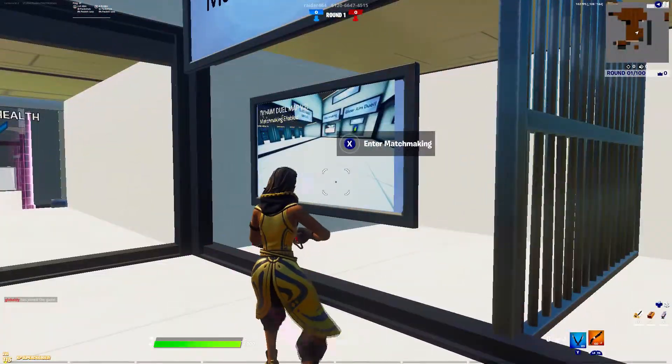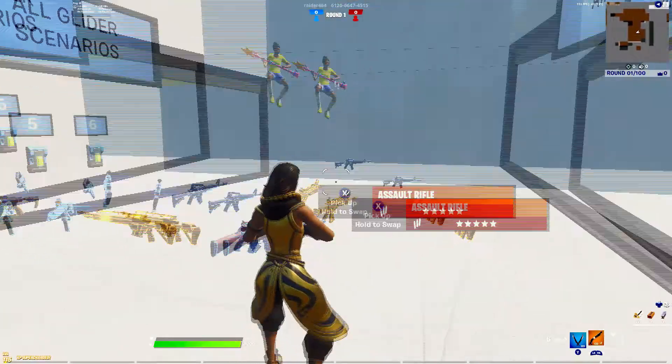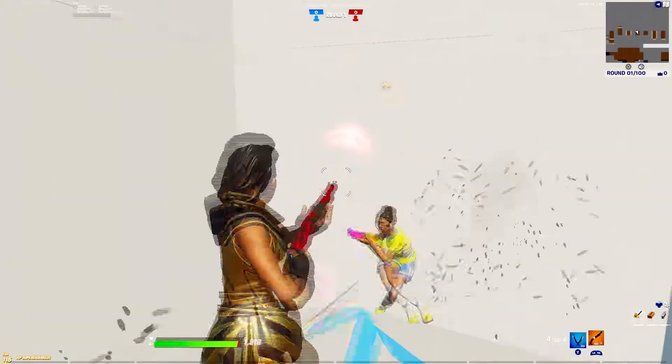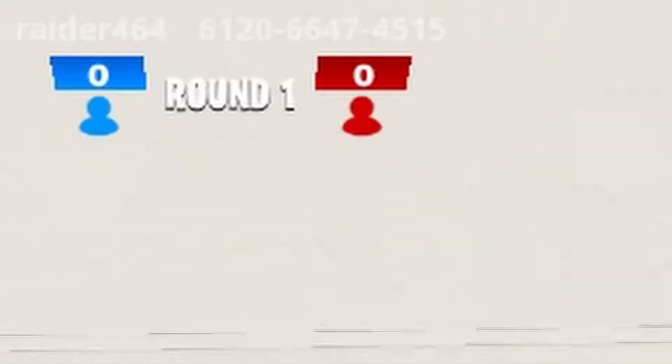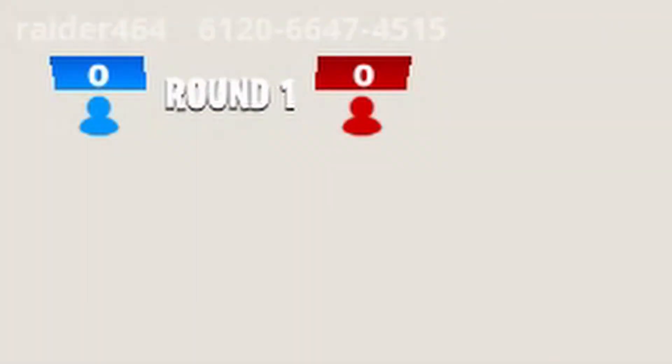So you don't have to free build for very long, just enough to warm up your mechanics. Then I would do edit drills for about five to ten minutes and then go into aim duels. I love aim duels — here's a code on screen. I have a video right up here showing the aim duels that we've been doing and an actual way to improve your aim.